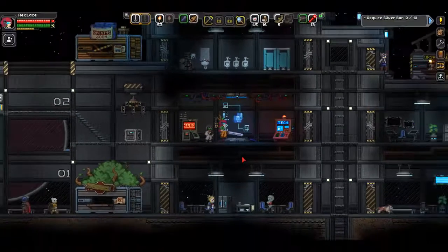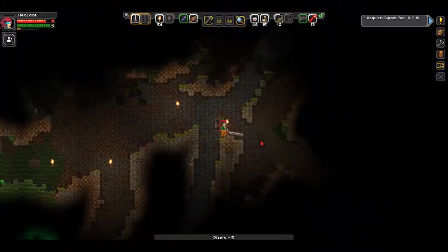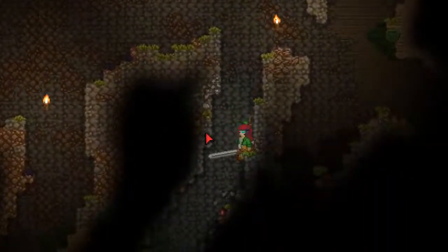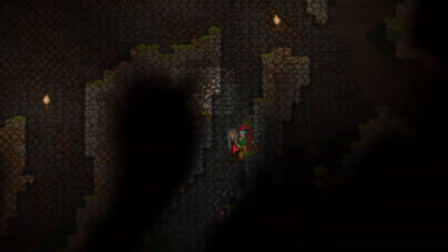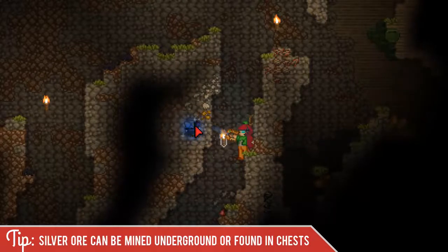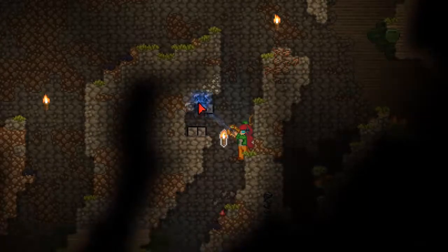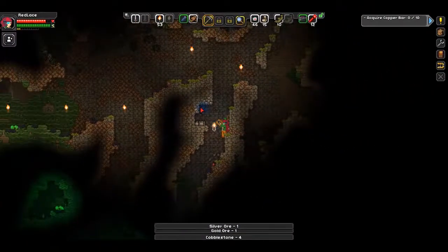So we're going to accept the quest and next we need to go get ourselves some silver ore. We're going to head underground and look for silver ore. You can acquire silver ore underground by mining with your pickaxe or your matter manipulator, or you can find it in chests. So we're going to go ahead and dig out some silver ore until we have enough.